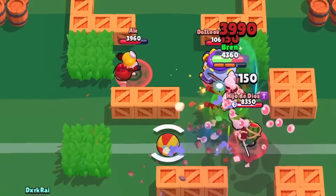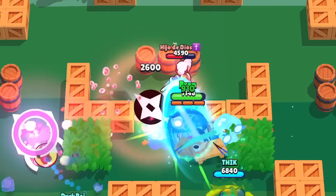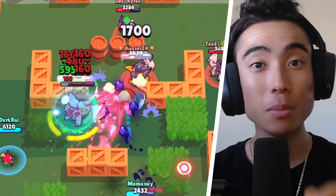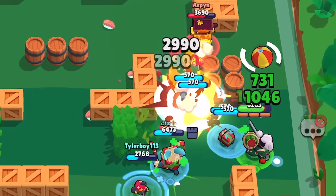2,600 damage is nothing to joke about, but dealing that 5,200 damage at max level is obviously what you need to be aiming for. What's great about Kenji's super is you can use it to hit enemies that are hiding behind walls. Since you can aim your super over walls, it can be a great way to catch enemies that are trying to run away and heal up.